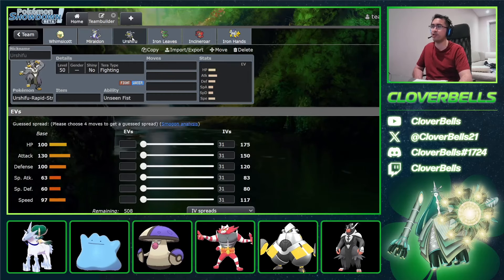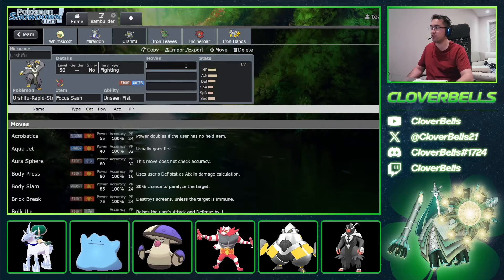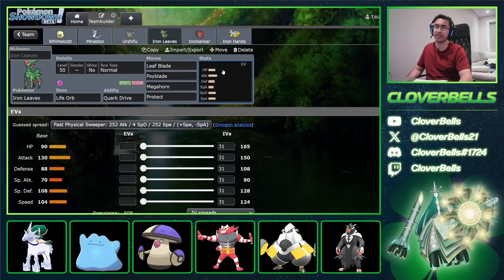Now we go into Urshifu. It was a Focus Sash Urshifu set, which is good because now if Raging Bolt wants to click a Protosynthesis-boosted Thunderclap, we at least get to have the Sash and get off one Surging Strikes or Close Combat if needed. They also have Priority Aqua Jet, and it was Terra Water for a little bit of damage.